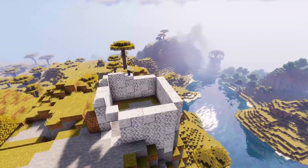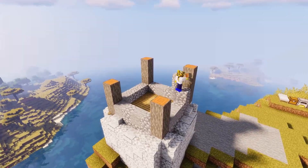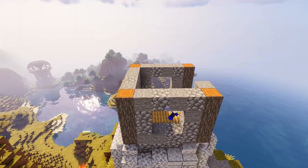Now we know to keep it small, but how do you actually make the base look good? There are three building tips I have to making small, simple builds look good: contrast, details, and texturing.